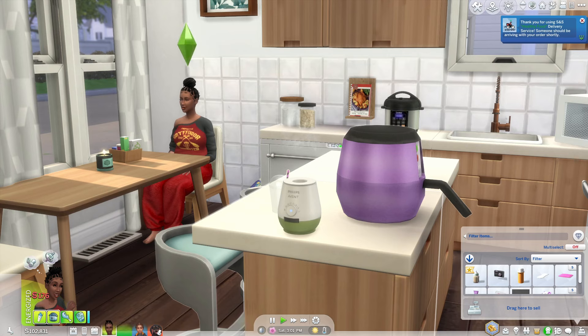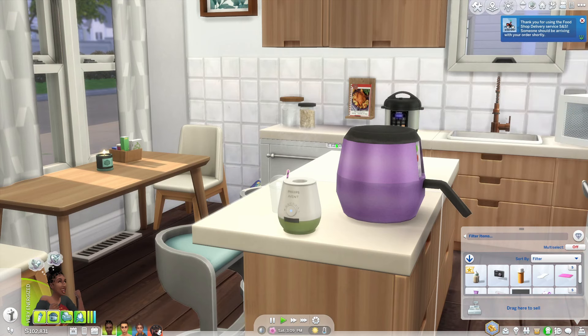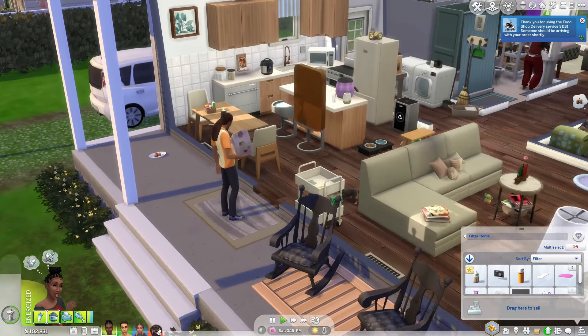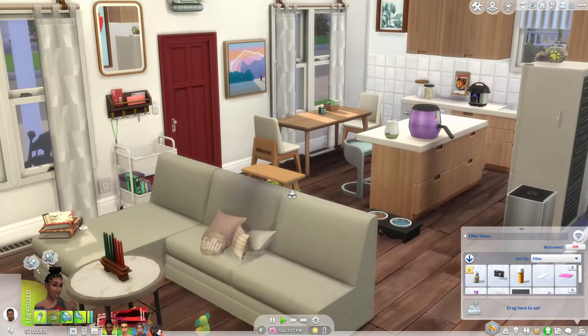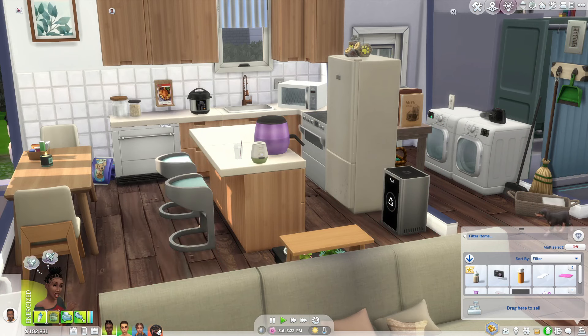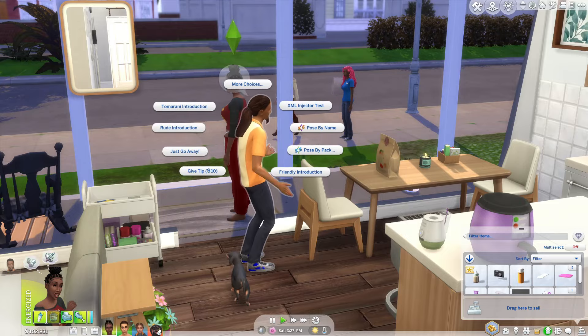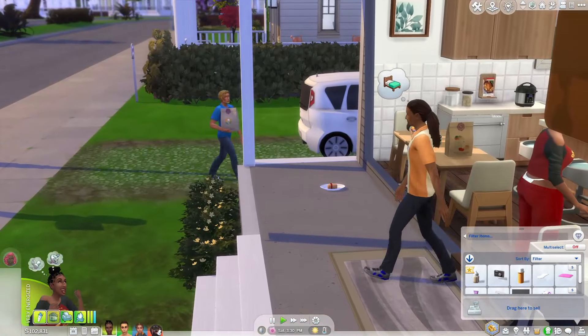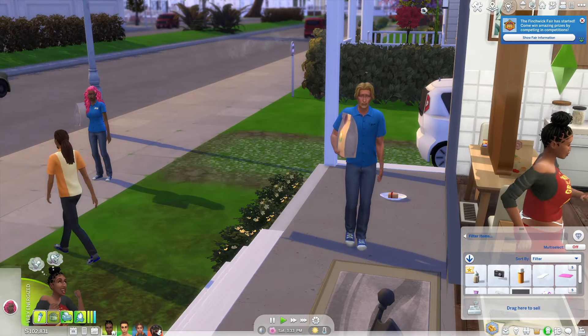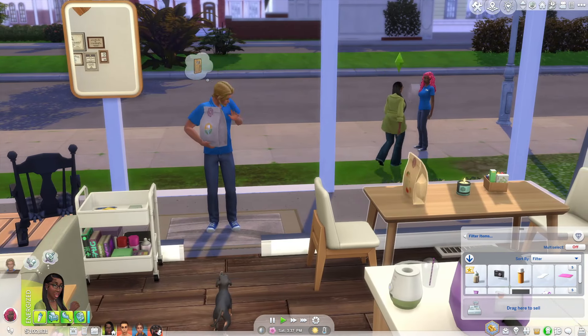I'm also going to show you how you can use my grocery store — I set it up as a retail store, so a sim can buy items and put them individually on the shelf for purchase. There's also a self-checkout and a food delivery option. Let's go ahead and pick up this delivery, and after I show you some of the meals we're going to cook — either through the cookbook or the stove — I'll take you over to the grocery store that is completely usable and active.